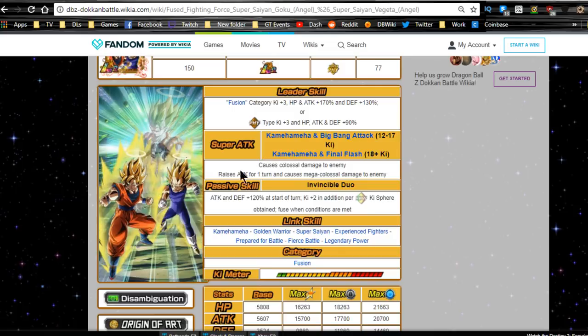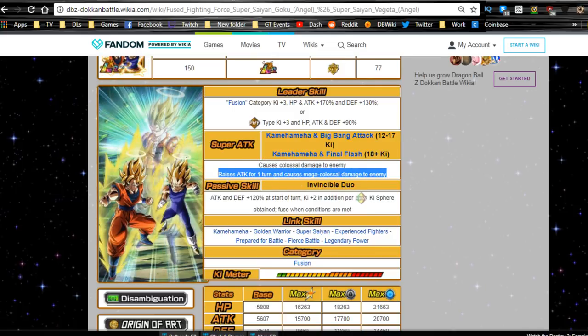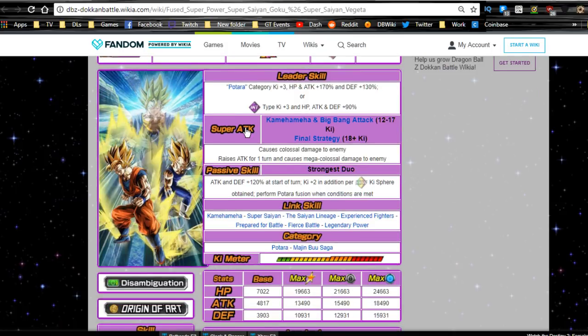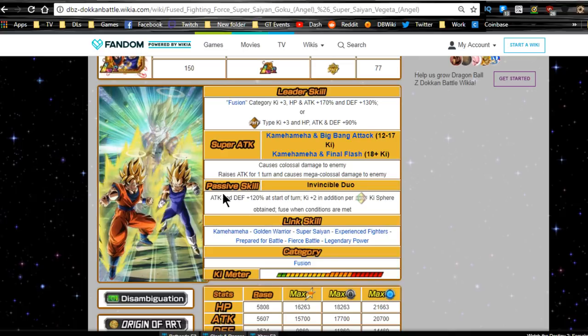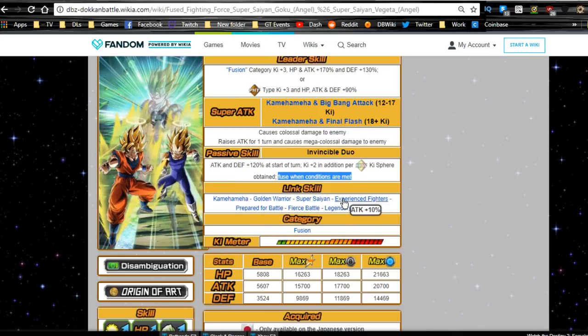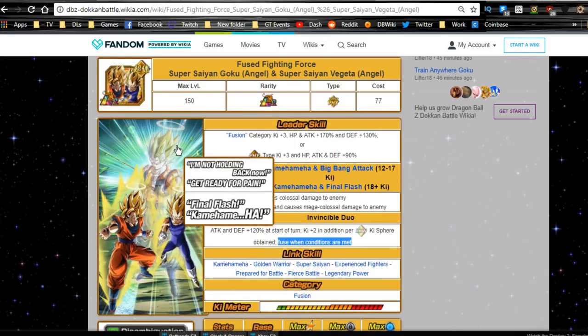Colossal damage to the enemy and raises attack for one turn; Mega Colossal damage at 18 Ki. Both units share the same super attacks, link skills, and passive skill once you get to those. Passive skill: 'Invincible Duo' — ATK and DEF +120 at start of turn, Ki +2 per rainbow Ki orb obtained, and fuse when conditions are met. Link skills include Kamehameha, Golden Warrior, Super Saiyan, Experienced Fighters, Prepared for Battle, Fierce Battle, and Legendary Power.